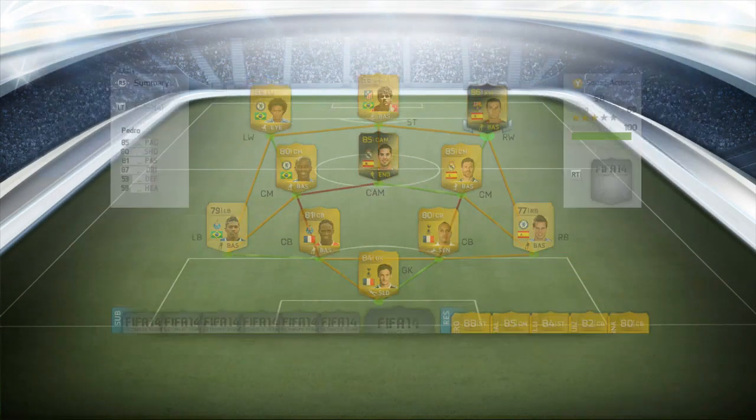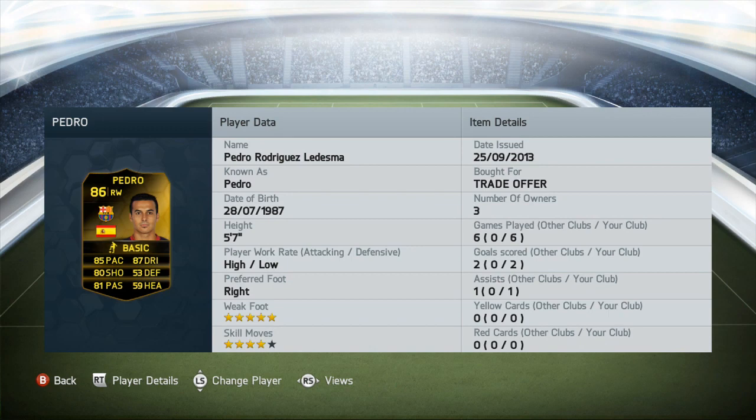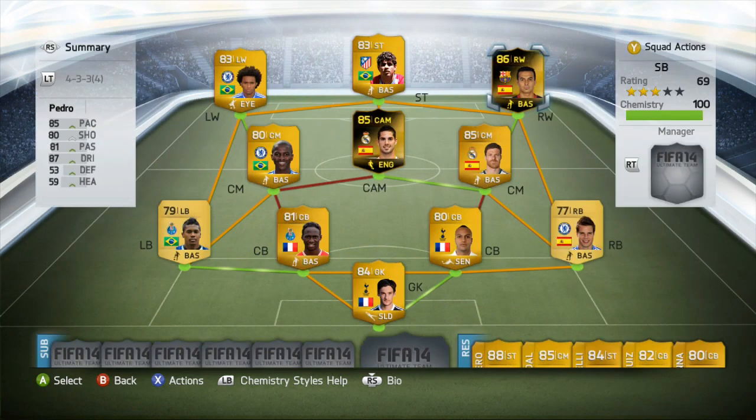The right winger is new Inform Pedro, but he was another disappointment. He's got a high/low work rate, which is better than last year, but he only got two goals and one assist in six games. For an Inform player costing around 80,000 coins, that's not a good enough return.